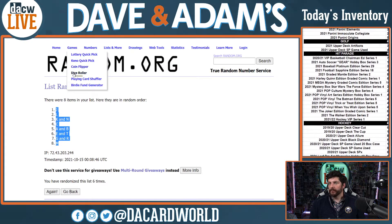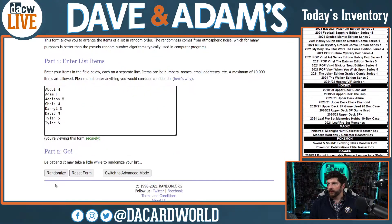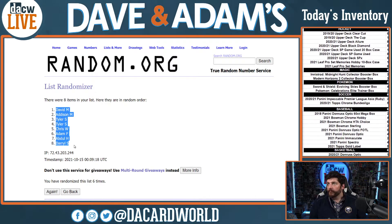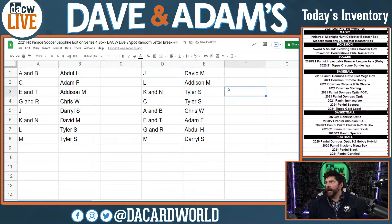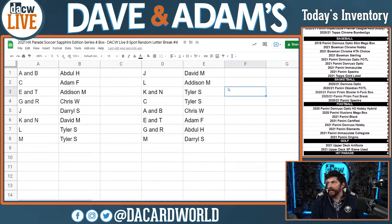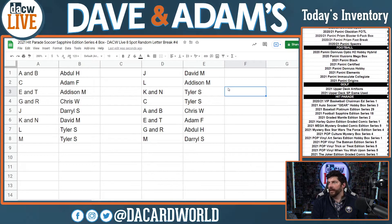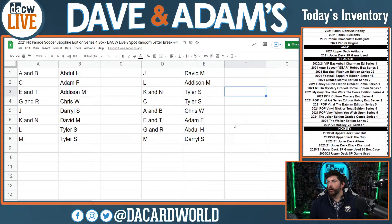Next up we are going to do our names, and the names are going to go six times. J is going to David M, L to Addison M, K and N to Tyler S, C to Tyler S, A and B to C1, E and T to Adam F, G and R — as I like to call it, the paradise city — will be going to Abdul H, and M is going to Daryl S. That is the assignments for break number four, Hit Parade Soccer Sapphire Edition.